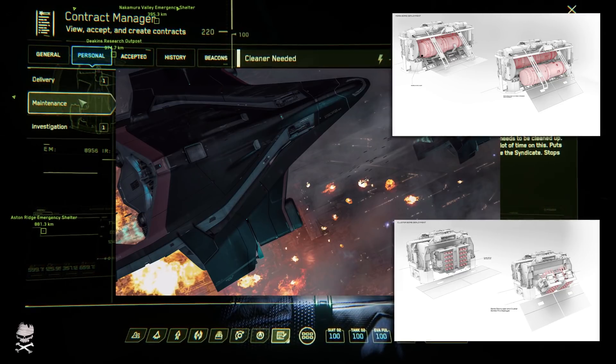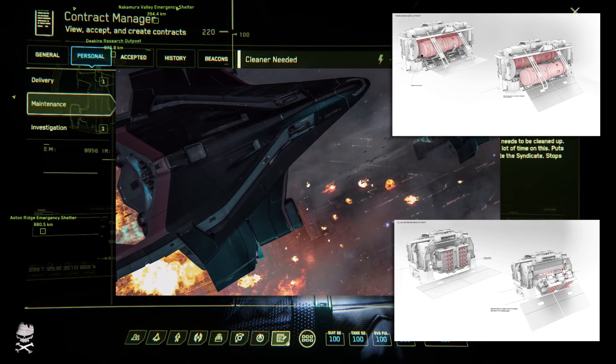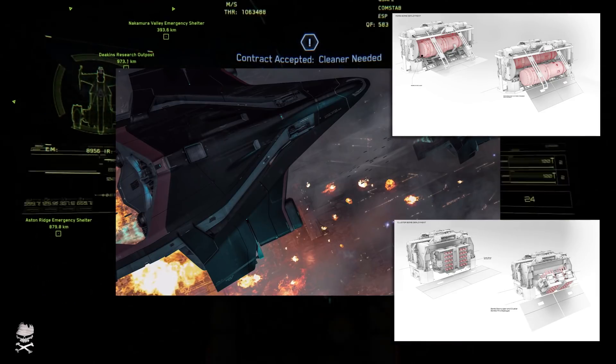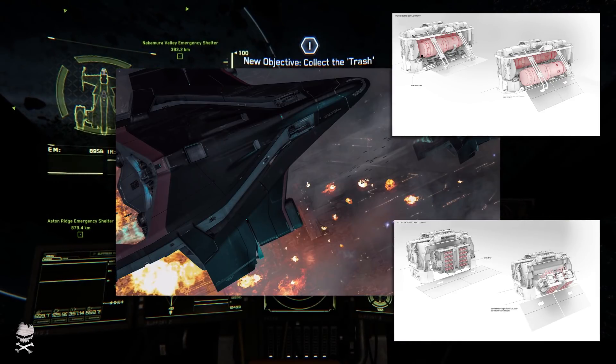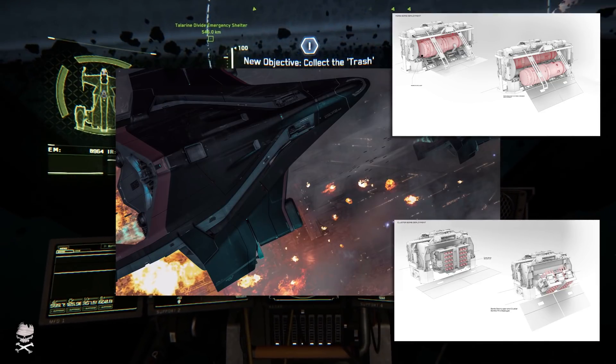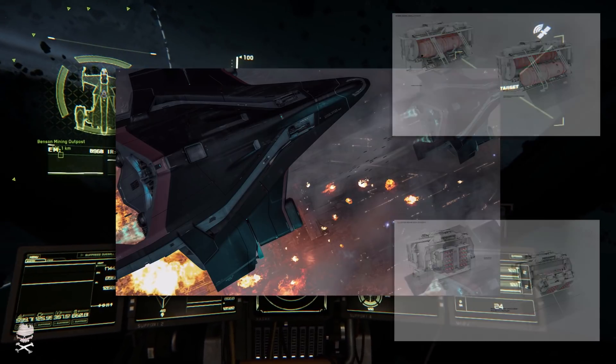Finally, we have the A2 variant, which includes MOABs and cluster bombs — more of a transport slash weapon of mass destruction. If you're looking at having a ground transport capability or the ability to simply annihilate the ground, this is probably the ship you're going to want to buy.